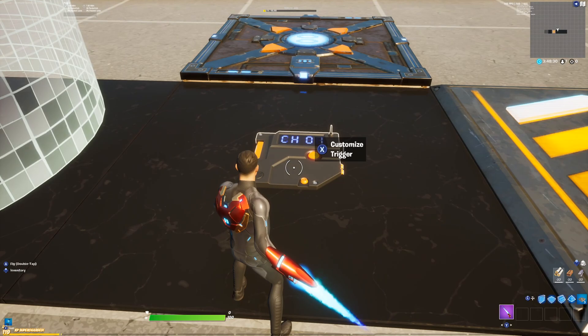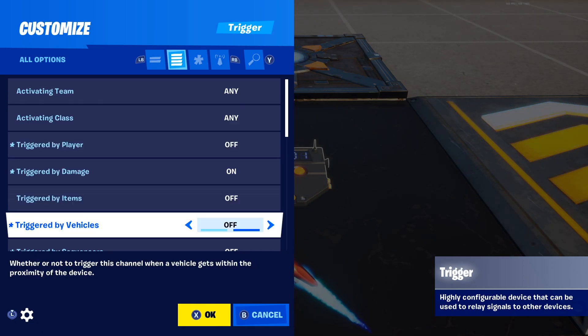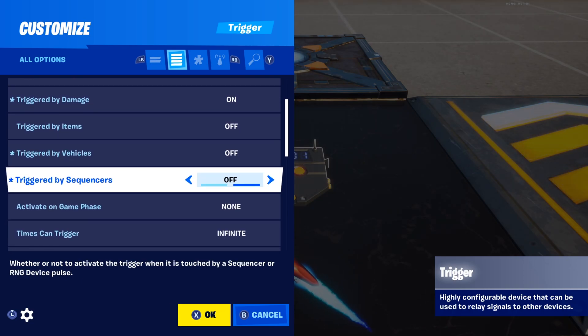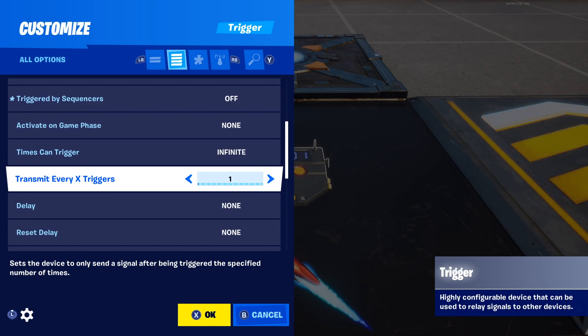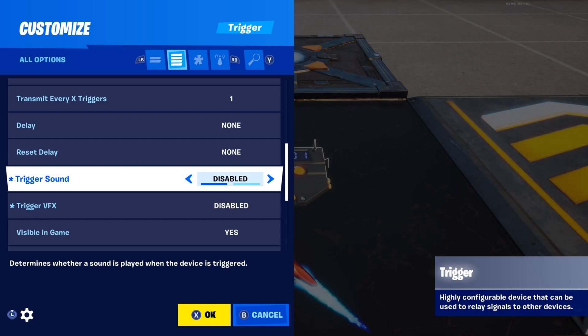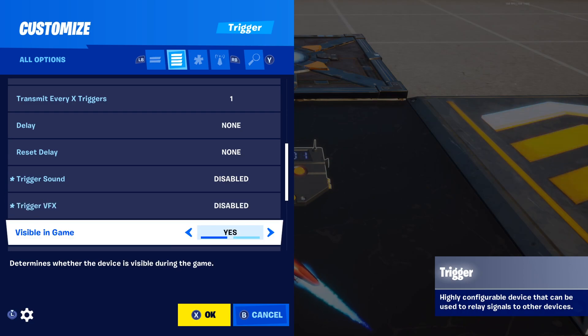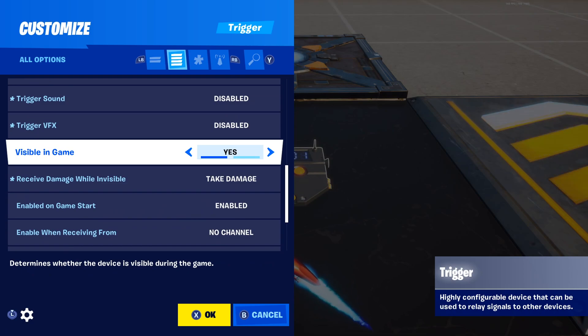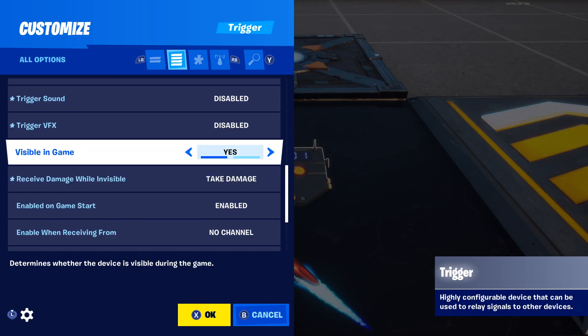Next you're going to need a trigger device. Activating teams, activating class: any. Trigger by player: off. Trigger by damage: on. Buy items, buy vehicles, buy sequences: all off. Activate on game phase: none. Times can trigger: infinite. Transmit every X triggers: one. No delay, no reset delay. I turn the sound and VFX to disabled, but if you like the look of the VFX you can turn them on — it gives you a flashy blue light which is pretty cool depending on the way your map looks.